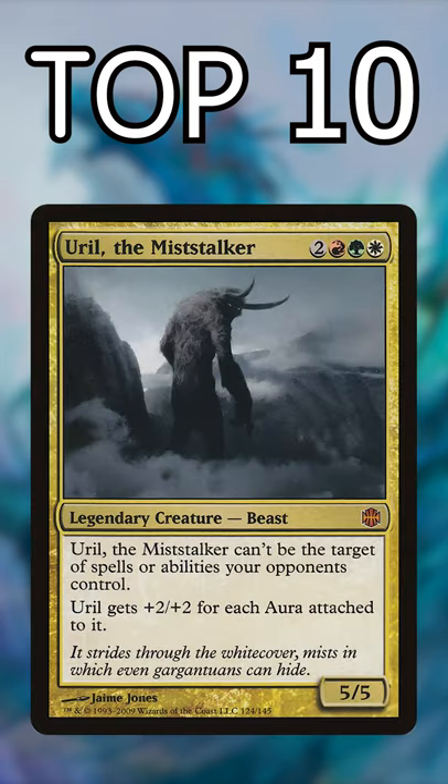Time to continue our series with the top 10 five-mana 5/5s for Commander. Number 10: Earl the Miststalker. He's difficult to interact with and will run away with games if enchanted.